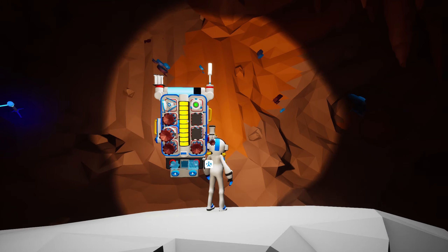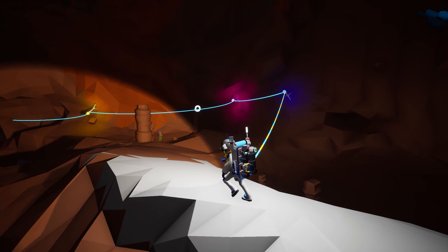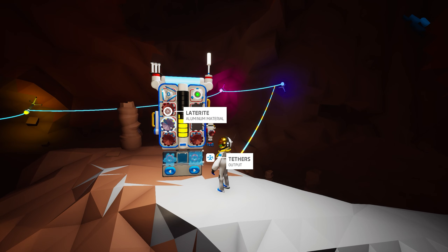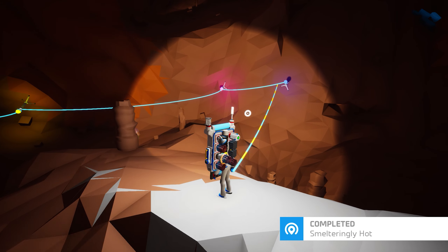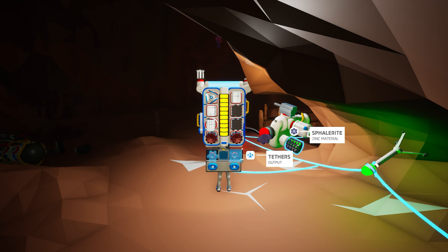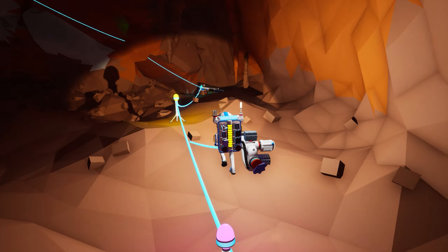We're going to turn on and utilize that portable furnace — that is so cool, look at it just working away at this laterite. I don't know how it's going to work exactly, but it literally outputs the smelted products. Wait — that's laterite! So we found sphalerite and laterite. No way — we actually found what we came for!